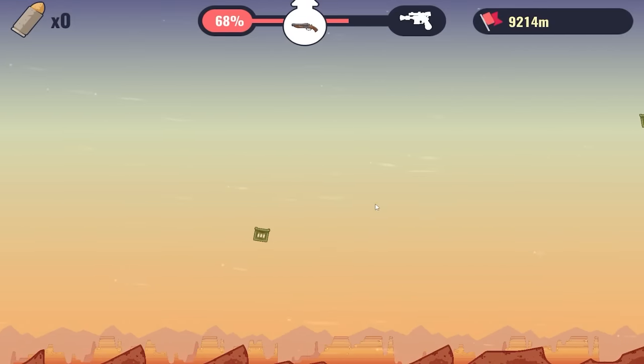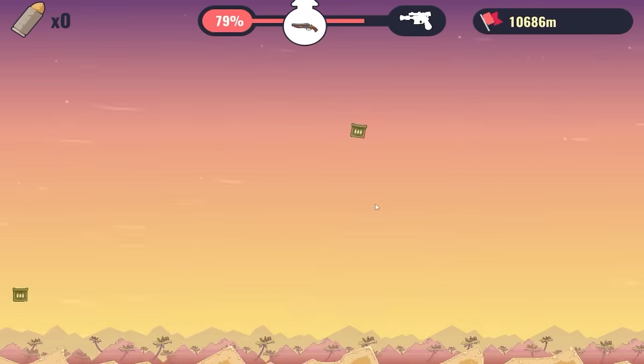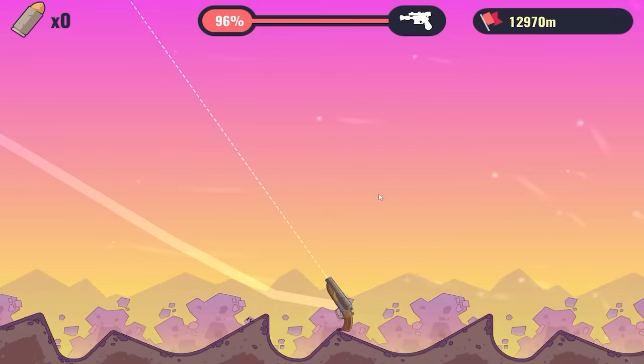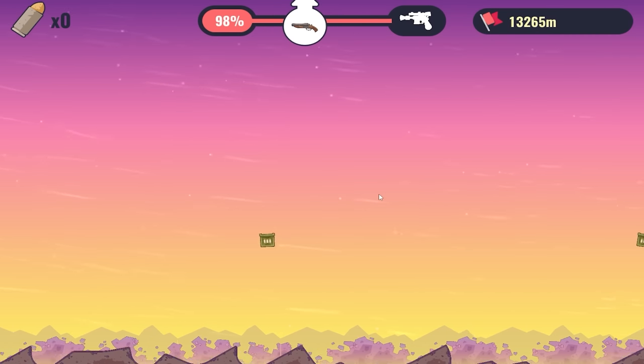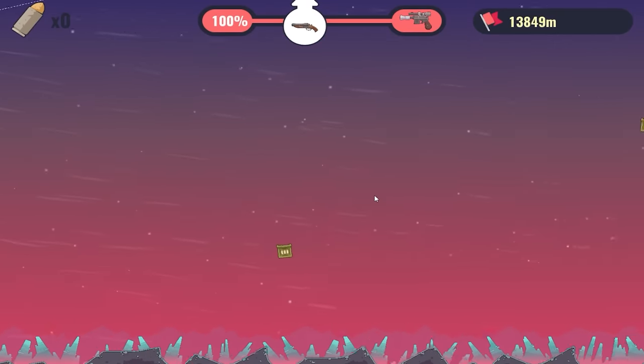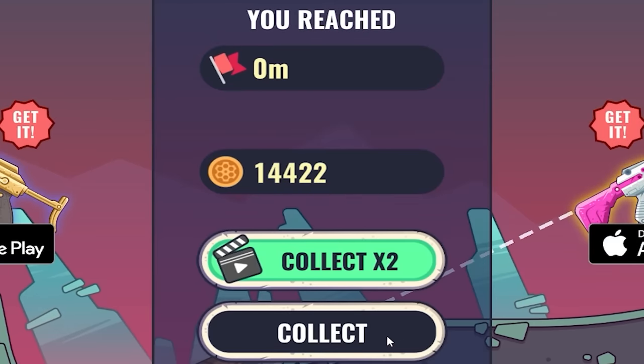Not quite as fast as the last gun based on the percents, though we are going further. We're out of bullets, so the gun is left to its own devices — wherever it goes, it's on its own. We're at 98%... and we did get it. First try with the shotgun — I knew I was going to like it. It's not surprising — I would do the best with a gun you don't need to aim.